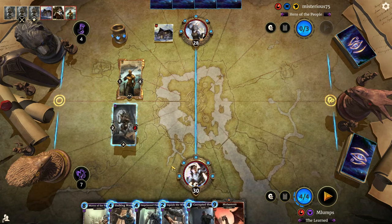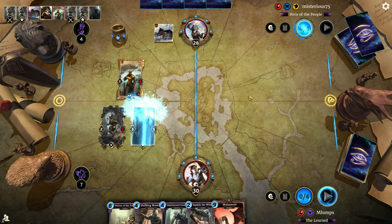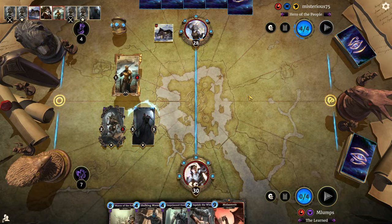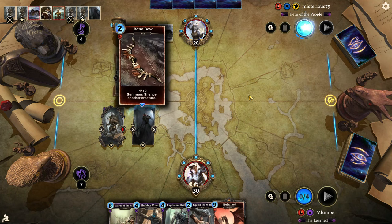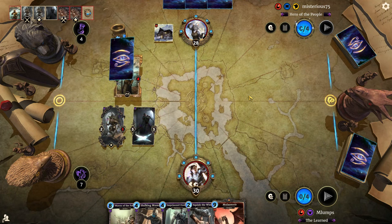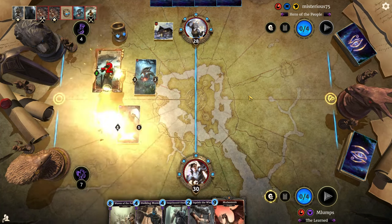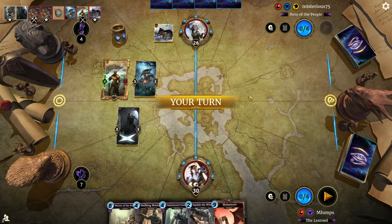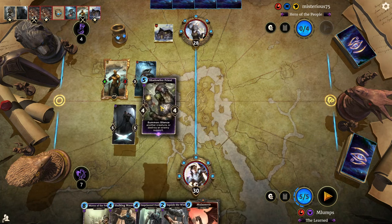Unfortunately this thing is going to be able to take damage. We're going to want the Corrupted Shade down because that is a far more consistent card than Hulking Mummy or Imprisoned Death Lord when we don't have access to silence creatures. Oh, he's going to silence it for me — I'll take that, that's cool. Shadowfan Priest goes down — that should take some power level out of his deck.